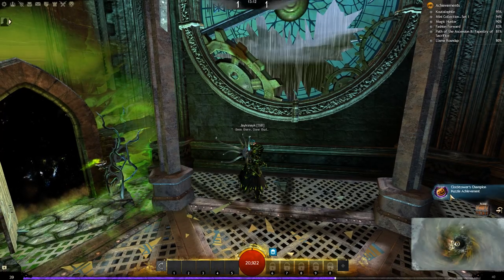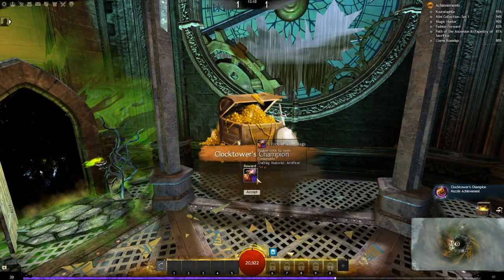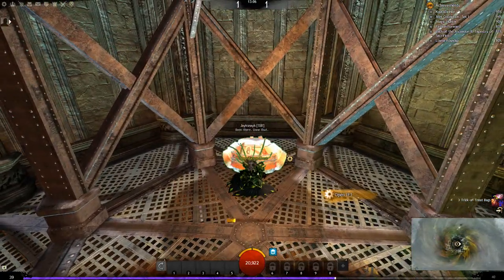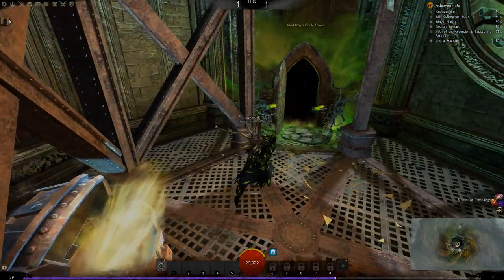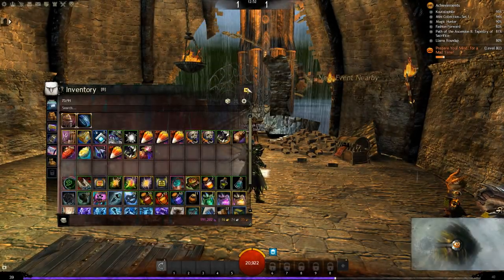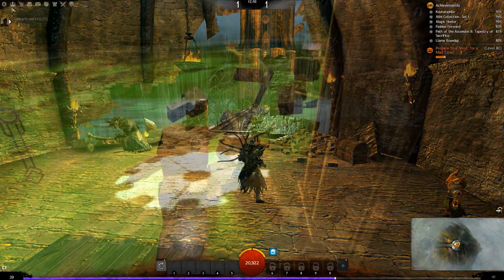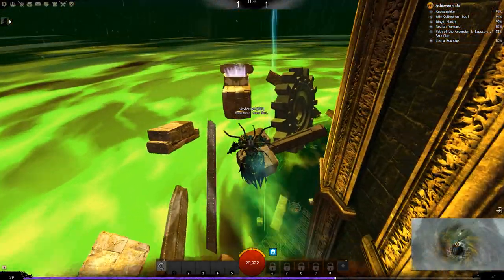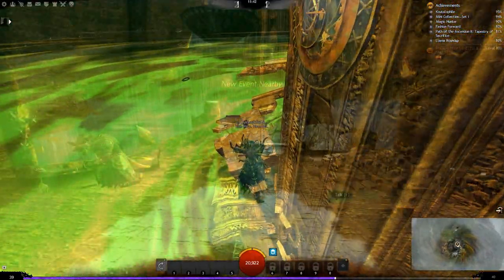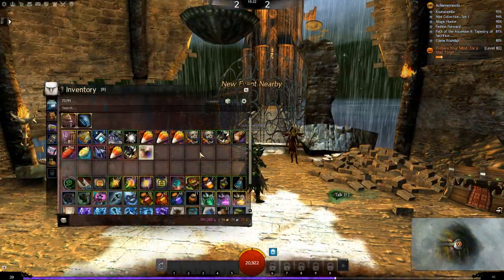For every three times that you complete the clock tower you'll get an extra three trick-or-treat bags, and when you complete it you also get a chest which will give you five. After one full run you should have about twelve or thirteen trick-or-treat bags. For your next run the chests might not be refreshed, so you're probably only going to get about five trick-or-treat bags when you make it to the end.